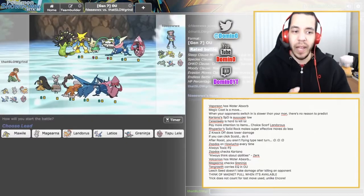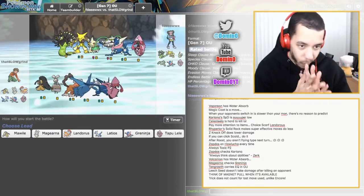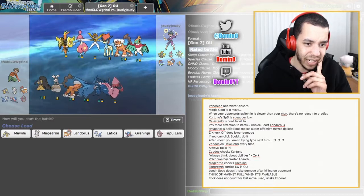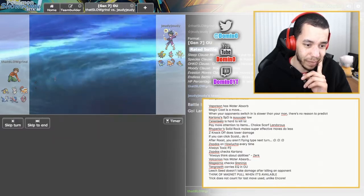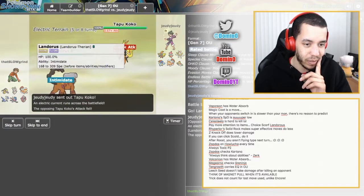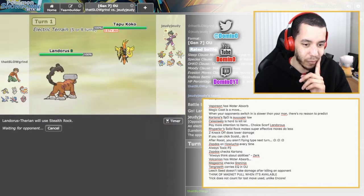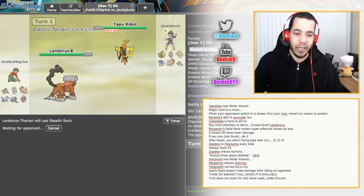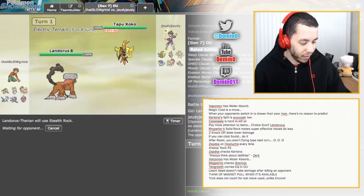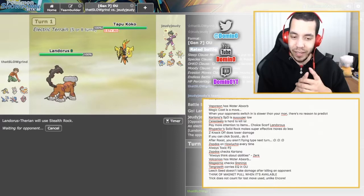There's a Landorus — I think I could really use Rocks in this game, so I'm going to lead Landorus. He's going to lead Coco, which means that's free Rocks for me. Alright, let's play smart in this one, and then we can hopefully win.